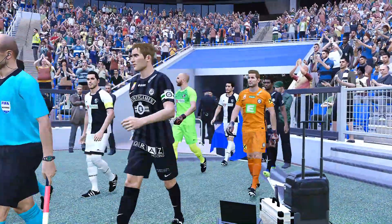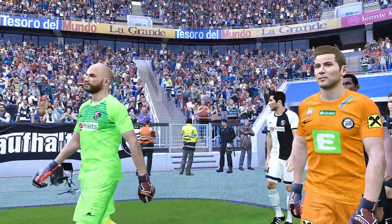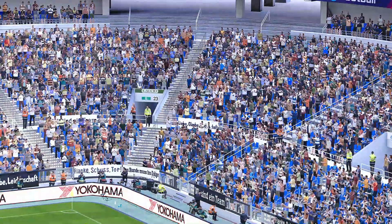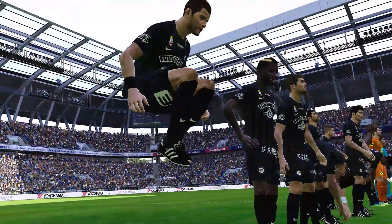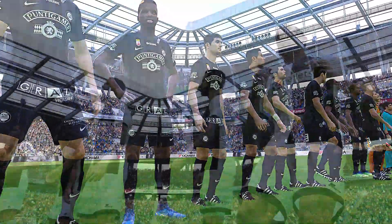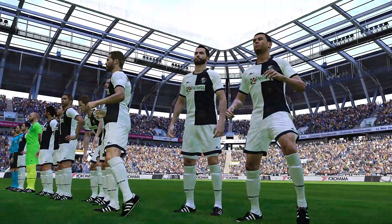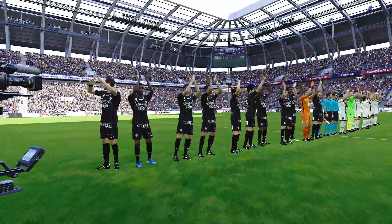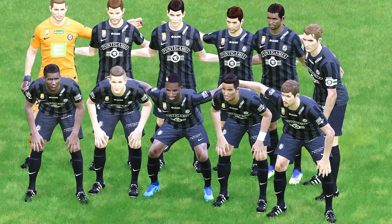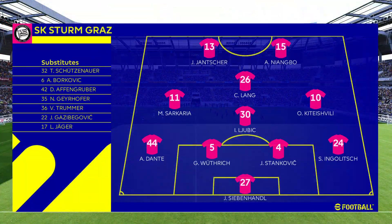All right, Sturmgras and Wolfsburger. It's two sides report for kickoff. Let's take a look at our starting lineups. Sturmgras line up in a 4-4-2 diamond.